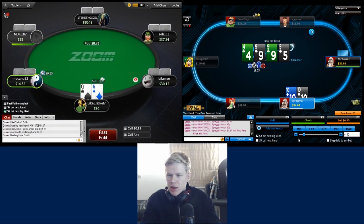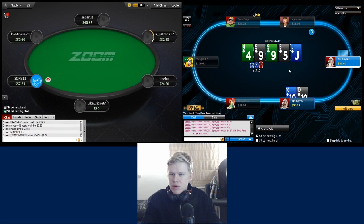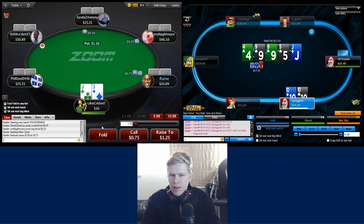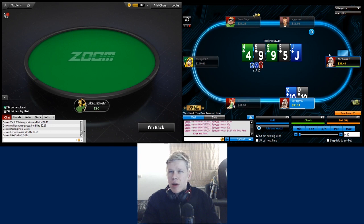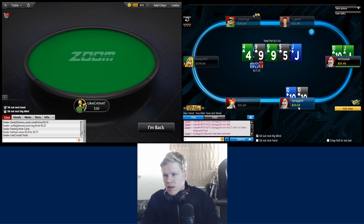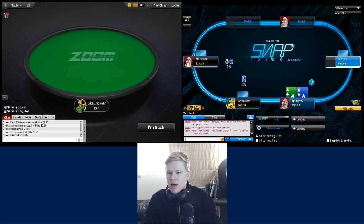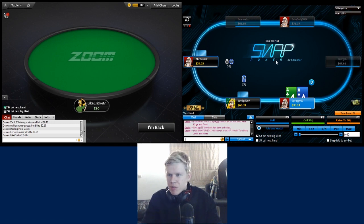We're going to bet the turn again and most likely check back the river. Without knowing more about this opponent, I don't think we can get him to call three streets with pocket sevens - betting the river would be a little thin. We might only be getting called by better hands now: his nine-x, or ace-jack of spades, king-jack of spades that he floated. It's close but a check is the best play. He gets there with jack-ten of clubs - we put our money in with the best hand and he gets lucky on the river. We checked behind correctly but got all our money in good, and in poker that's all we can do.